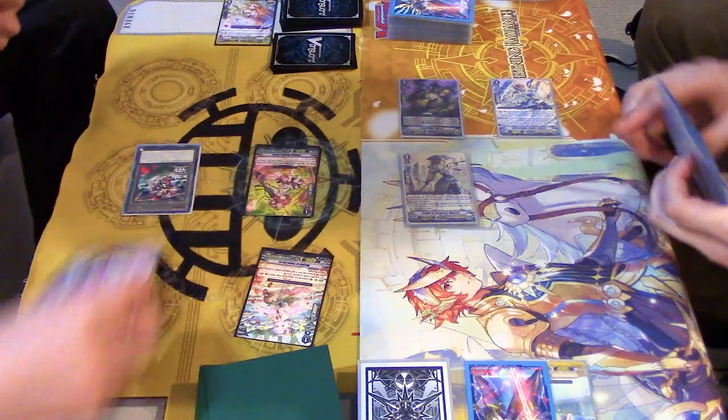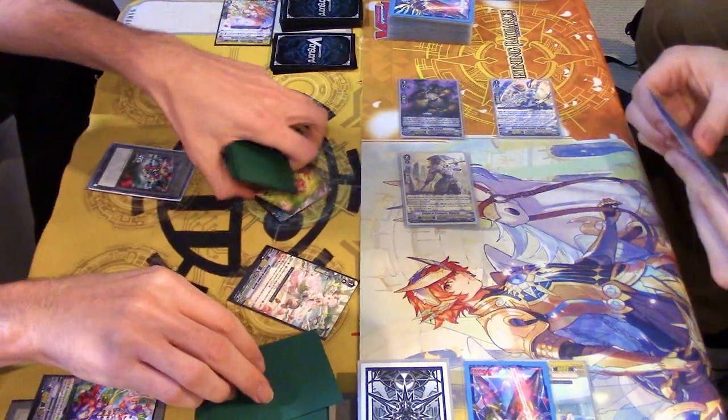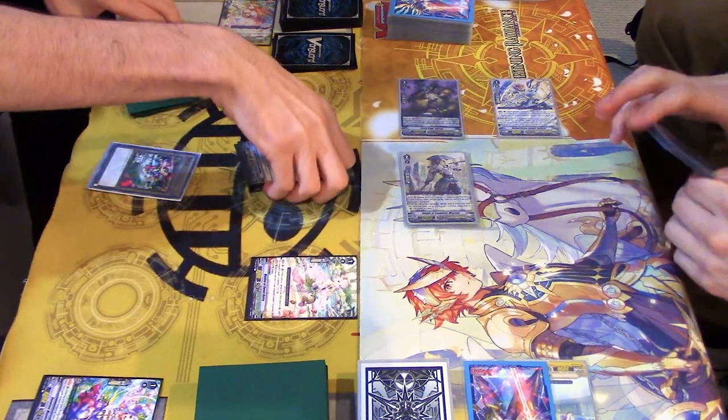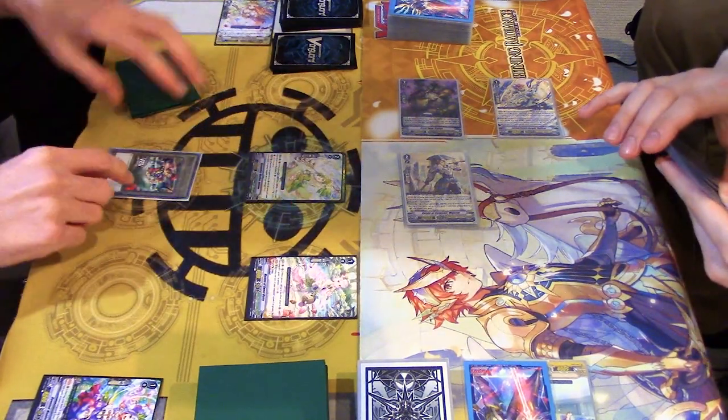I'll guard with Tanya. That's it. Stand and draw. Ride Osmanthus Maiden Nelma.